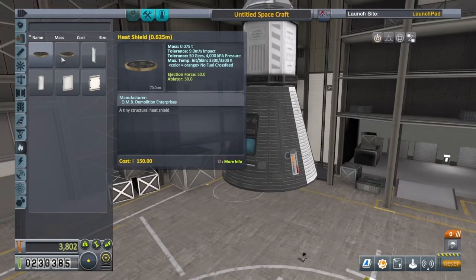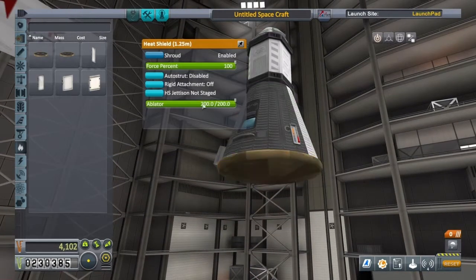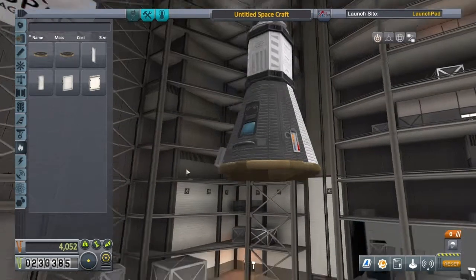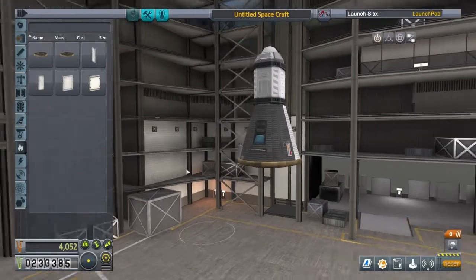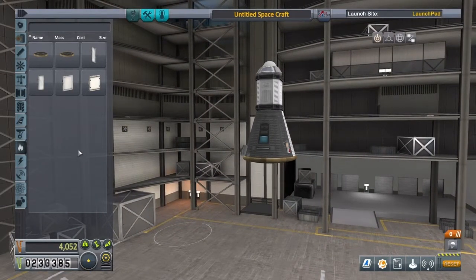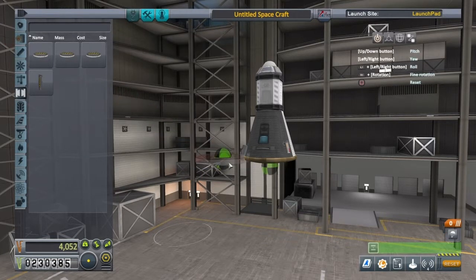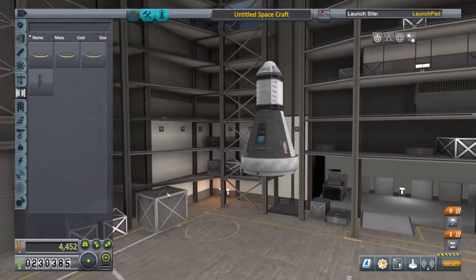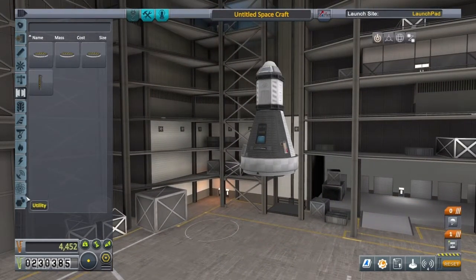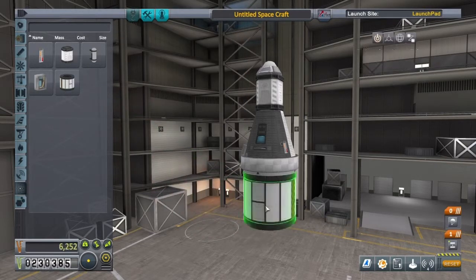We're going to want a heat shield, obviously, and we'll just bring that down to about 100 again — that's fine, better too much than not enough. We'll have a decoupler on there as well, the TD-12 stack decoupler, 1.25 metre. And we're also going to put on a Science Junior again, and we're going to be jettisoning it again because we don't need it.